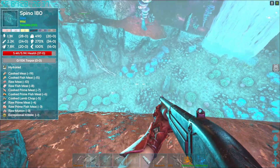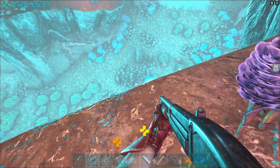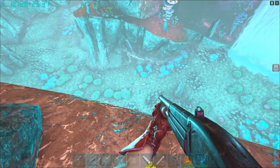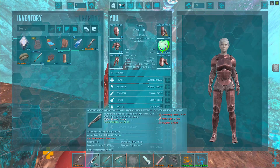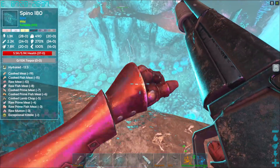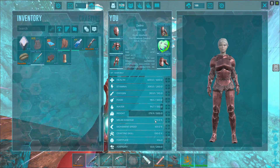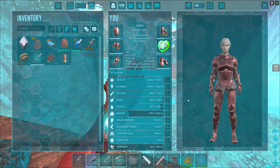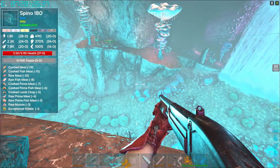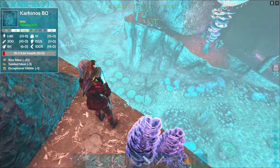I'm getting 242 damage per shot on the spinos with my bow — that spino is almost dead already. But when I hit the crabs it's only like 24, and it takes forever. There's an aberrant otter! Are you getting him, Steffi — the crab? I'm bringing him over. I'm trying to bring him over with my shotgun, and then I'll try my arrows on him. My shotgun is 755 damage. Mine's only 600-something. What is your melee? I have 270 melee. I wonder why I'm getting only 24 per shot on the crabs.